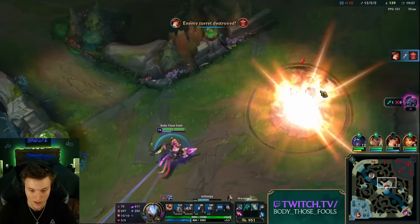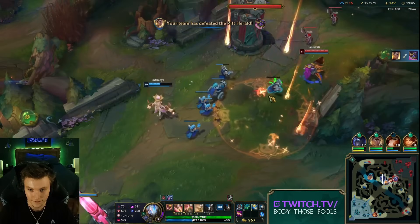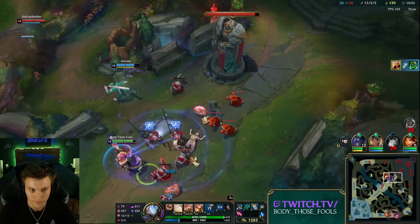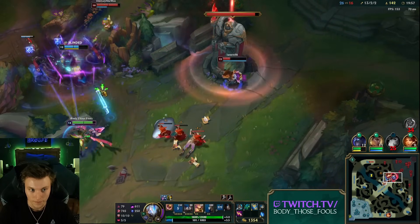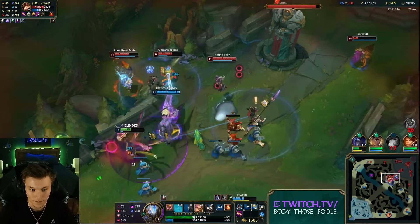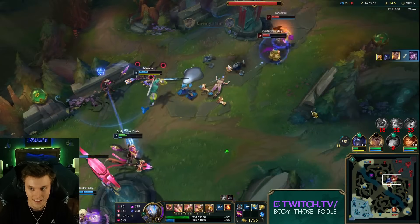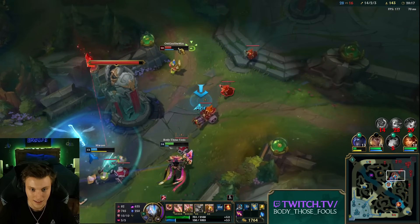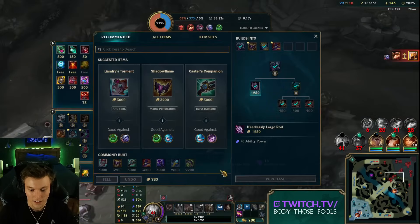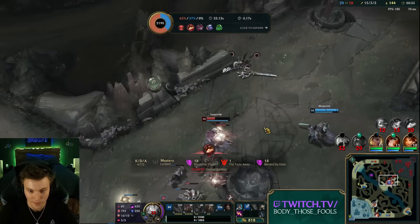He had flash — I'd say why not, gotta flash. She escaped. I'm out of mana — uh oh, scary. I don't have Presence of Mind. We got the Banshee's finished. This gives us 359 AP, which is a disgusting amount for three items. 120 AP on Zhonya's and Banshee's makes these items feel so good to rush.